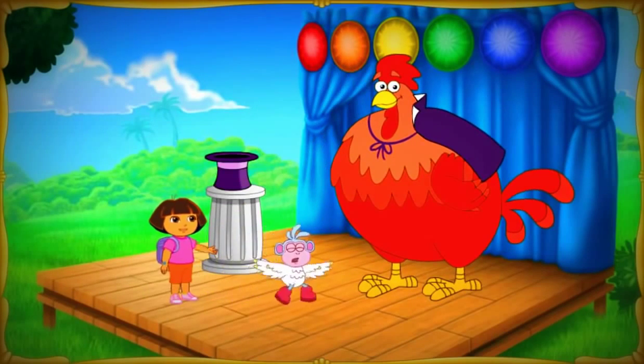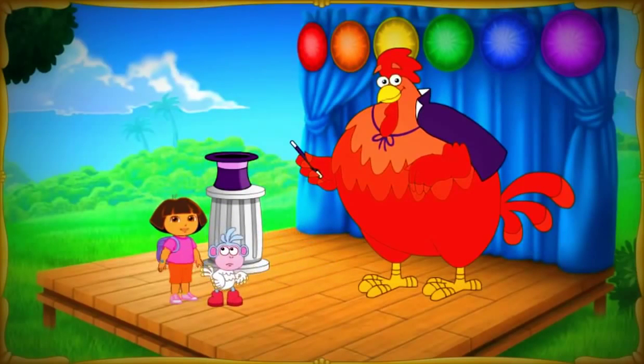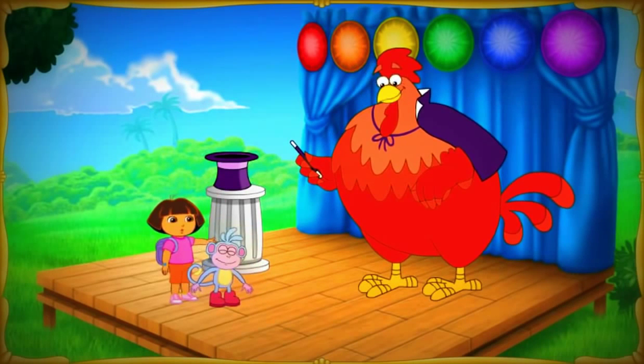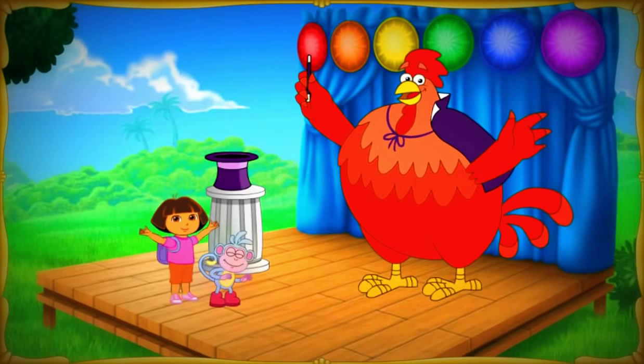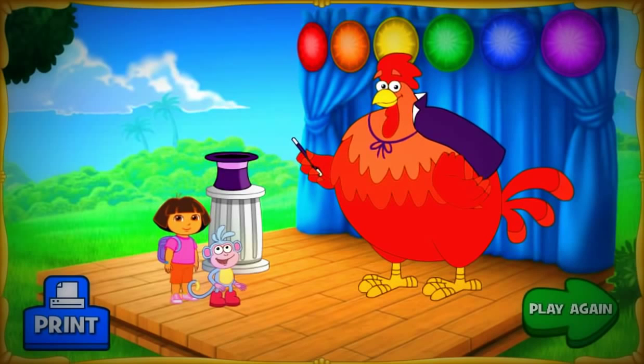Now we can turn Boots back into a monkey! We need to use the magic wand and say Abracadabra! Lo hicimos! We did it! We turned Boots back into a monkey! Click Print to make a magic hat to wear, or click Play Again to go on another Magic Land adventure!